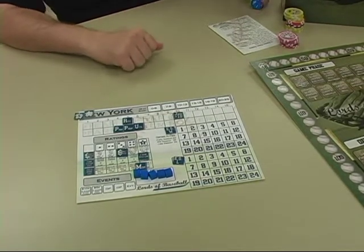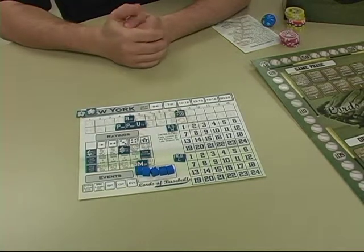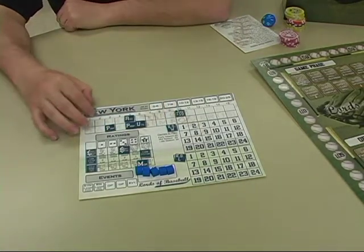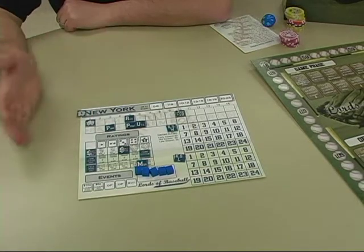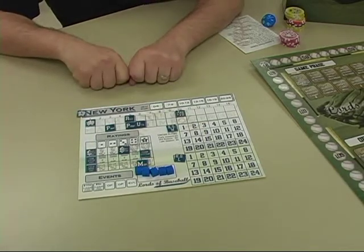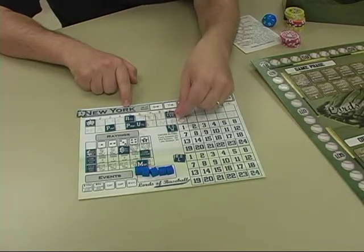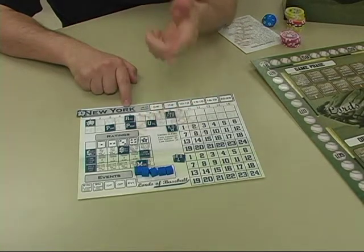Let's say I've rolled my die and got high enough to get an all-star. Two things I have to do: I have to move my phenom counter from four to three because he is officially now in the major leagues, and I also have to find my all-star chip and place it. My rosters are slightly imbalanced — 26 in my major league team and only 14 in my minor league team — so I have to send somebody down to the minors. I'll pick a journeyman, move that down to 19, and they become utility players, so that goes to seven.